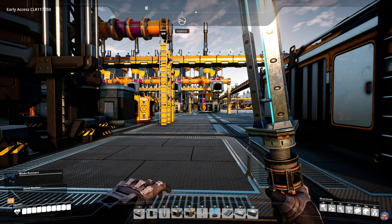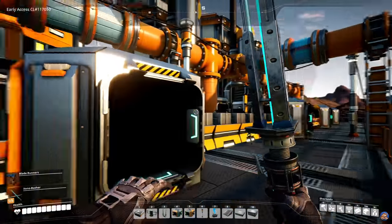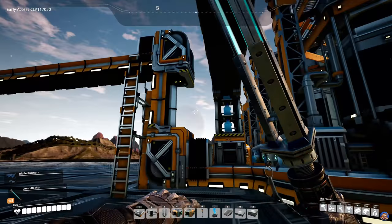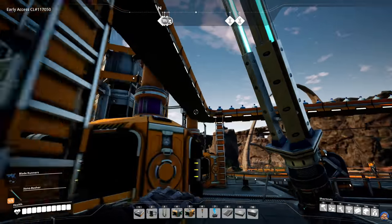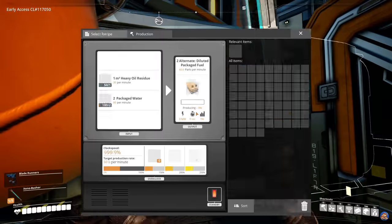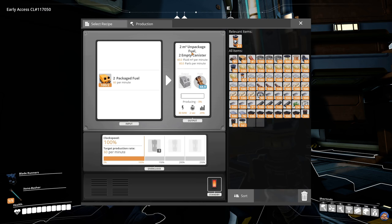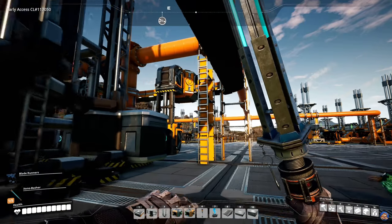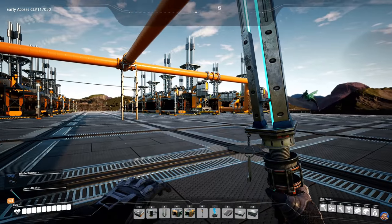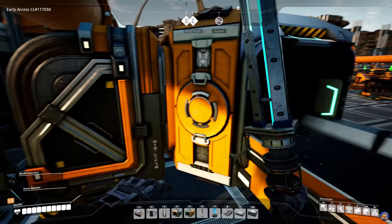Welcome back to Satisfactory. We are at the fuel generator plant which I have completed since the last episode. We have the empty canisters going into and out of containers, and the bottled water going together with the heavy oil residue into these refineries, processing into diluted packaged fuel. The packaged water is also being used here. I built a direct connection to refineries which are unpackaging the fuel and also outputting empty canisters. The fuel is sent over by pipeline divided into two, so there are 10 generators on each side. The empty canisters are sent back on this belt to the container.